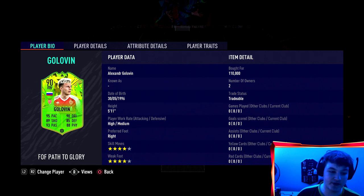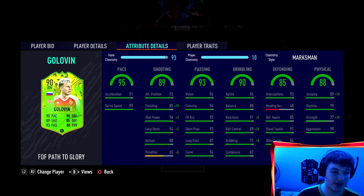The card's coming in at 110,000 coins. We've got a card that's 5'11, perfect work rates - high and medium. He's four star, four star which is fine. He's absolutely rapid but one annoying thing - 91 acceleration and 99 sprint speed, but 95 pace is fine.